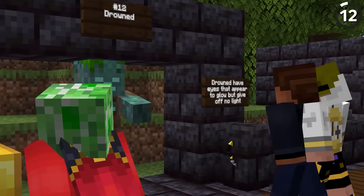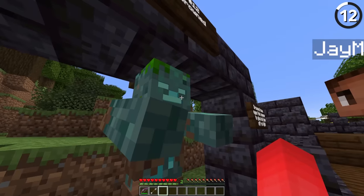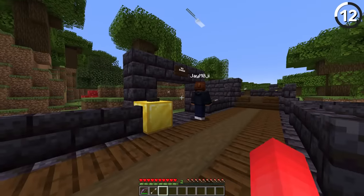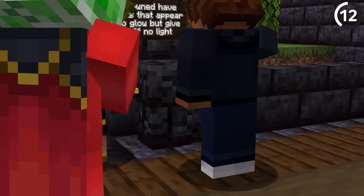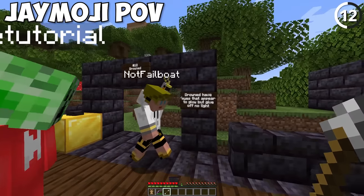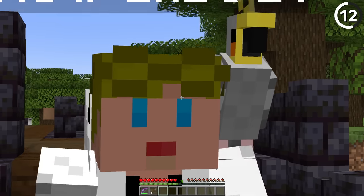The Drowned's eyes will glow a little bit in lower light, but they don't actually give off any light. The parrot's hitbox — don't punch for too long, you don't want to kill him. He's safe. Do you want to name him? I call him Hurt Box. His head looks around while you're looking around.